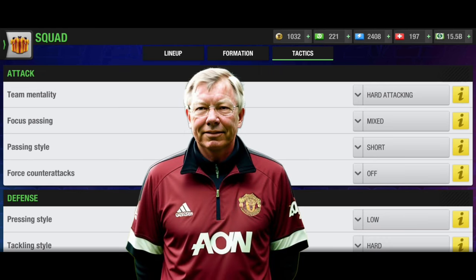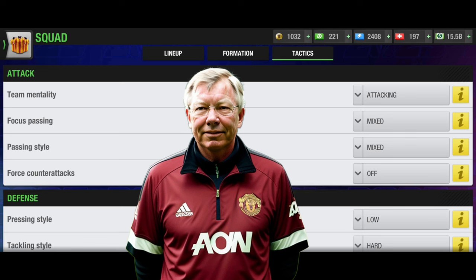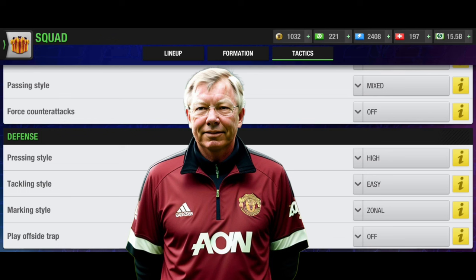As you can see the tactic of this formation — I've talked about it many times but I'll go through it briefly. Team mentality: you can go hard attacking or attacking. Focus passing: through the middle is the key, but you can also go down both flanks depending on your opponent's defensive weaknesses. Passing style: mixed or short. Forced counter-attack: off, but can go on depending on the situation. Pressing style: high with 99 condition, but without 99 condition it can be suicidal. Tackling style: easy, marking style: zonal, and play offside trap off.